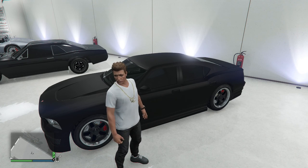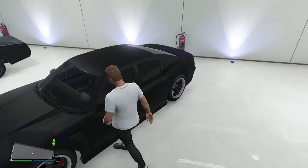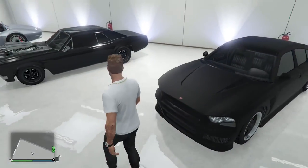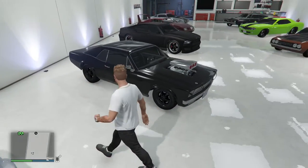The 2015 Dodge Charger from Fast Five — they use it to haul the vault. Him and Paul haul the whole bank vault when they're taking all the money from Reyes.